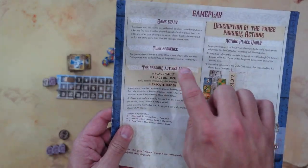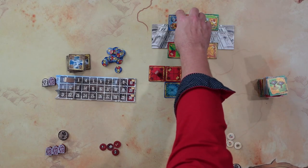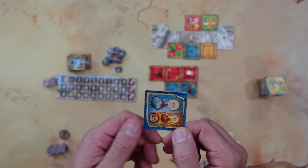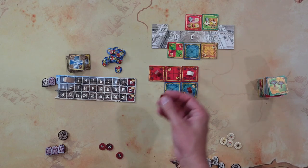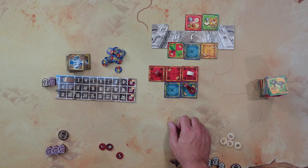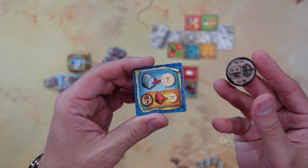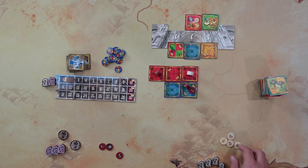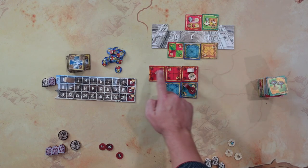Execute order is to use one of the tiles up here with their order side. For example, executing this order would promote one of your builders. Say red does this — red is going to promote a builder. You can use any of the promotions: there's strongman, there's times two. For example, place the times two under this builder, so these will score twice as many when it scores. White then has a chance too — by paying a coin, white can promote one of their builders as well; the coin just transfers to the other player.